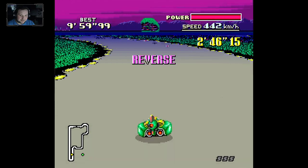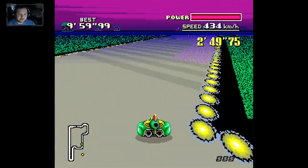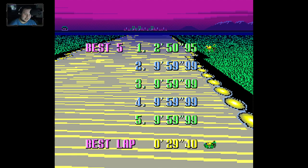In multiplayer, dash plates of course give the other players an advantage. So is the shortcut really an advantage for you, or do you want to use the dash plate? It's actually a nice trade-off, but obviously it's the AI pathing that's causing the problem here.